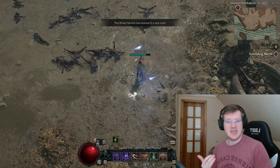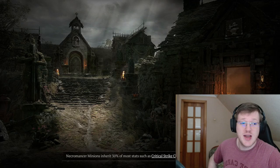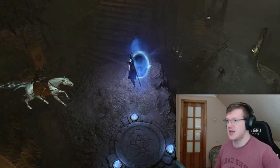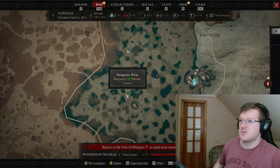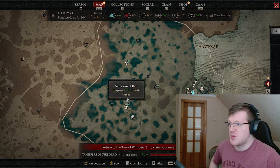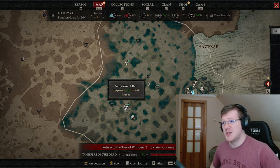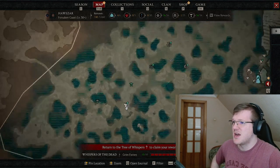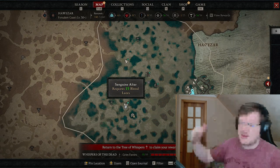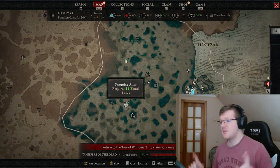You have two currencies: keys, which you start with none of and later get a whole lot of, and blood. The chests look juiced but are actually garbage — they contain none of the things you want. The blood currency matters the most. Pro tip: don't do the big chalice; do the small ones. The big one costs 150 blood and is longer. The small ones cost only 15 blood and give you two bosses. These small chalices seem to respawn, meaning you can just farm blood and reuse them constantly — though I'm not sure if that's a bug.